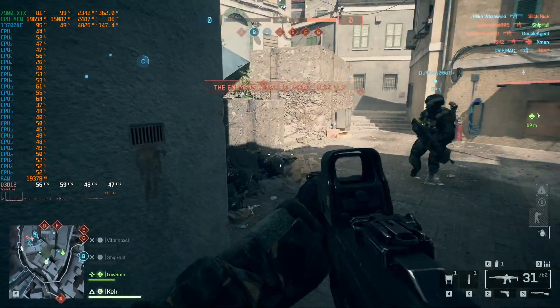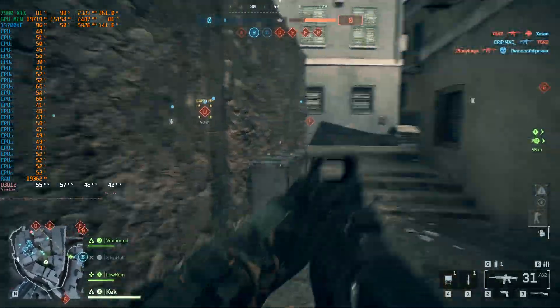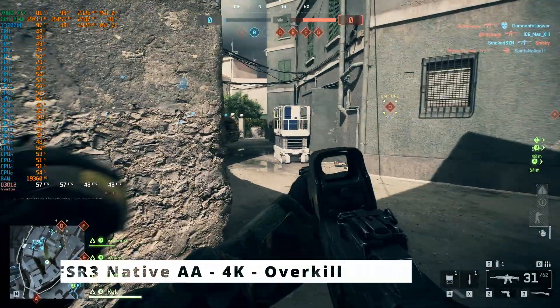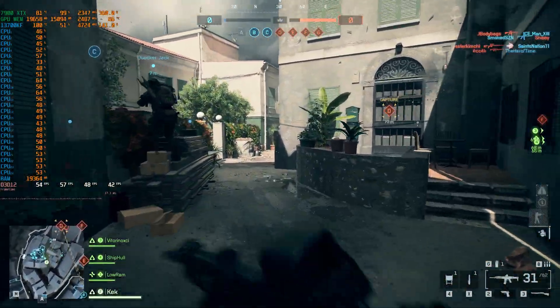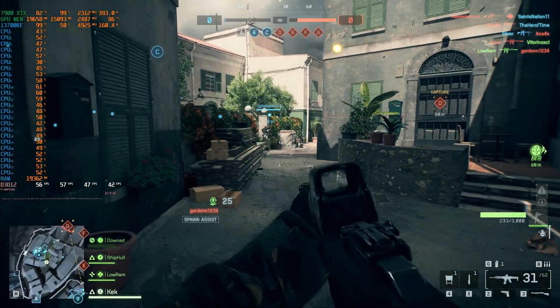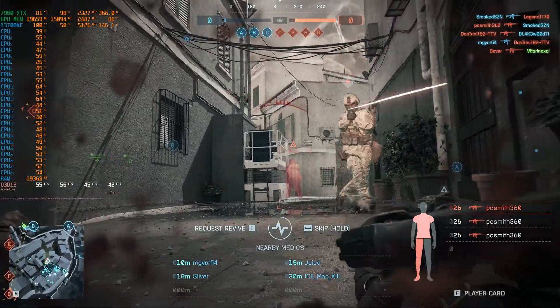We are seeing 60 FPS right off the bat. So this is 4K overkill settings with the 7900 XTX. Watch me get taken out over and over — I'll make this brief. Okay, there was somebody behind me. Probably should have checked my flanks.